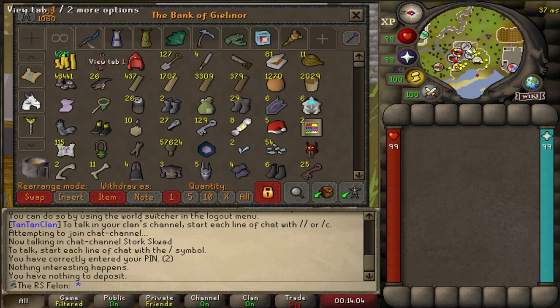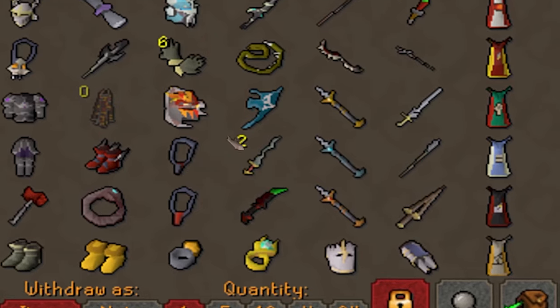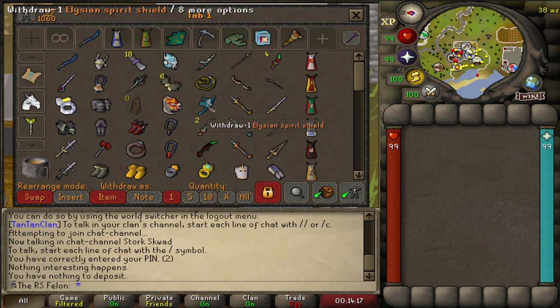Let's get to the exciting stuff — the melee tab. You might notice first and foremost the Elysian Spirit Shield. That is a completed Elysian Spirit Shield on an Iron Man. I leave it as the first spot in my tab. Anybody who's hung out on my streams already knows I got it. I got an elixir at 14 KC and the sigil at 15 KC.